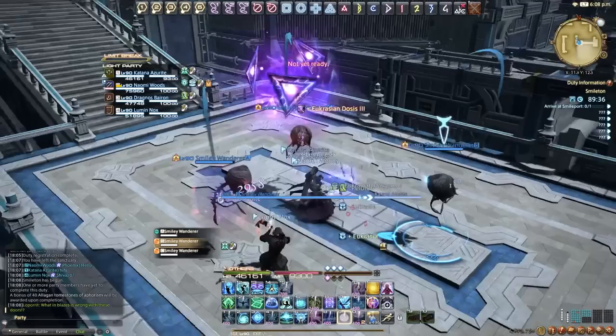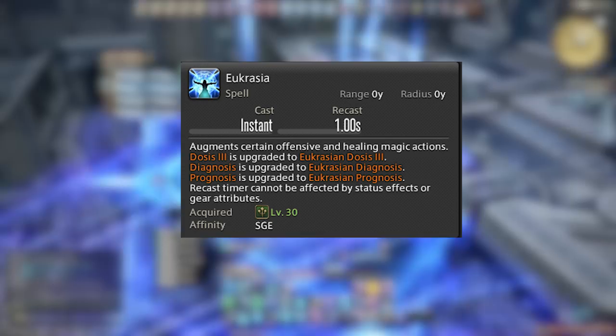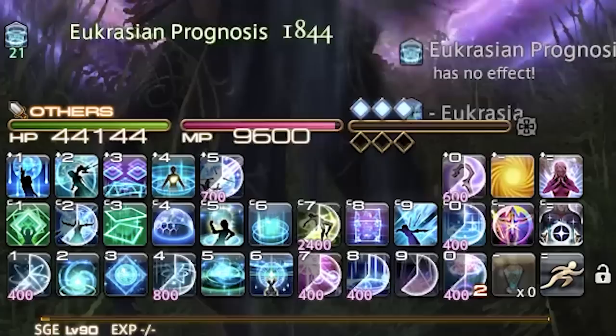Eucrasia is on the GCD, so you can't use it as an OGCD weave. It works like a toggle stance — every time we use Eucrasia it turns Dosis, Prognosis, and Diagnosis into their relevant enhanced spells. Once we use those spells once, Eucrasia untogles, and if we want those effects again we toggle Eucrasia back. It's a good design by Square Enix to not bloat the hotbar too much.